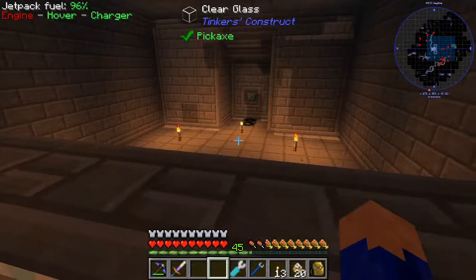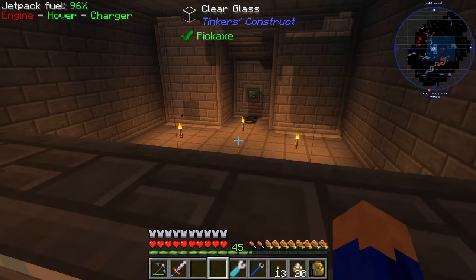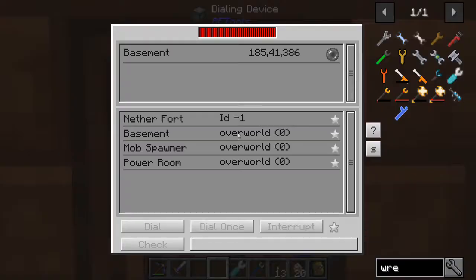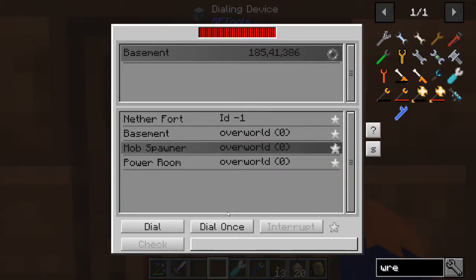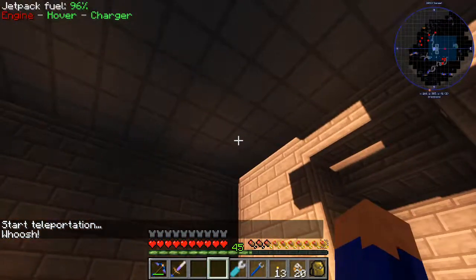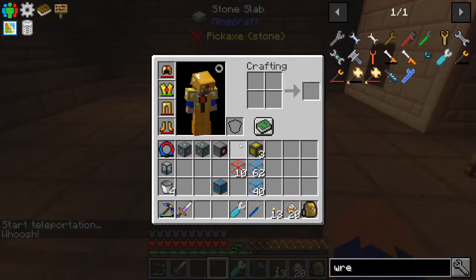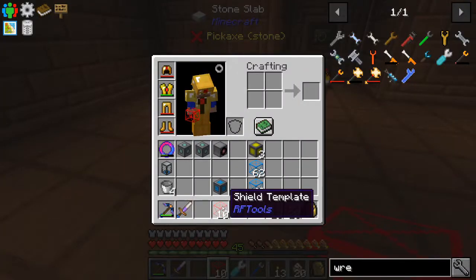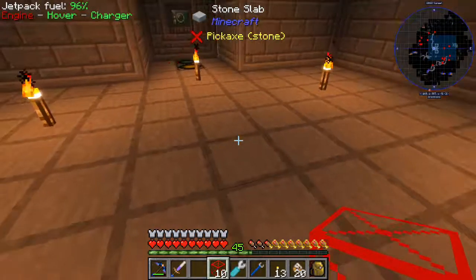Here we are peering into our room over here where we're going to be putting our mob spawner. I decided that we should have a two-shield setup. We're going to have a shield on the bottom and then a shield that surrounds it. So let's put our basic shield blocks in place. I'm using two separate colors: red for the bottom and blue for the sides.